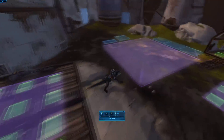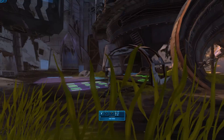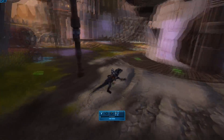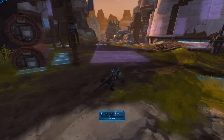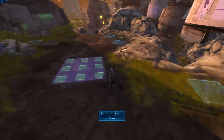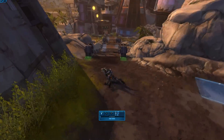There is a second secret achievement, apart from the one involving that adorable little turtle. This one involves jumping or exploring. So if you're the kind of person who likes to jump everywhere, I do recommend continuing to do that in this stronghold.